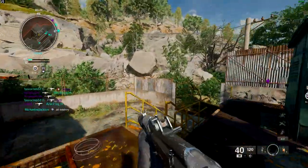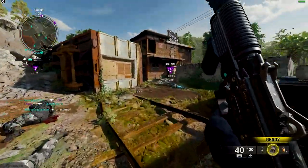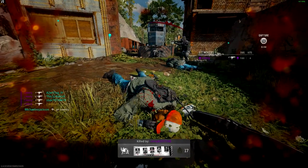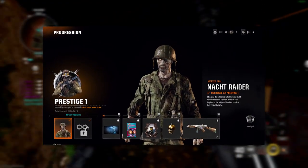As always, you'll progress through level 1 to 55, unlocking perks, loadouts and equipment as you go. However, the introduction of a new Prestige hub makes things a little bit more exciting. Each Prestige level you achieve unlocks exclusive rewards, including cosmetic skins for operators and weapons.